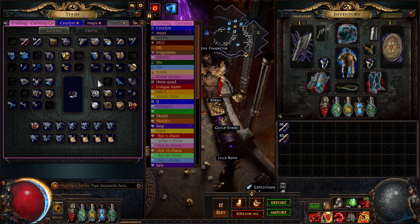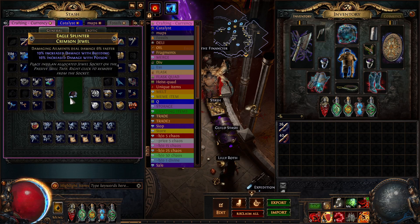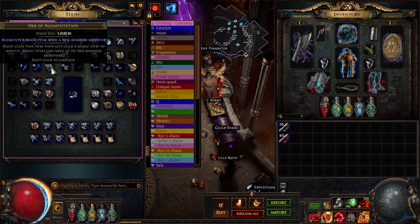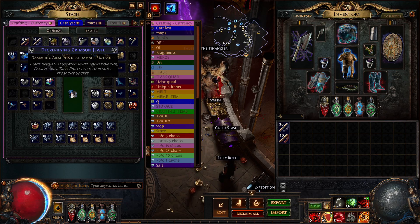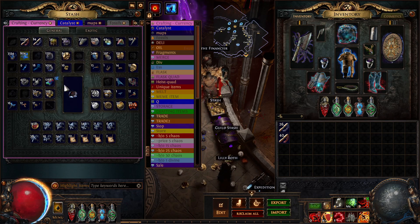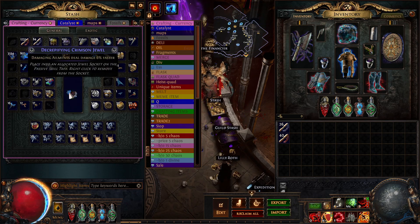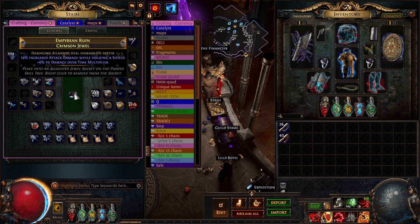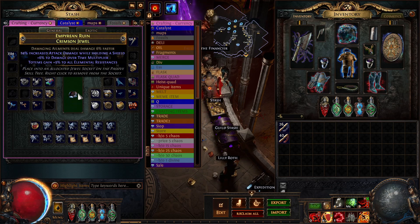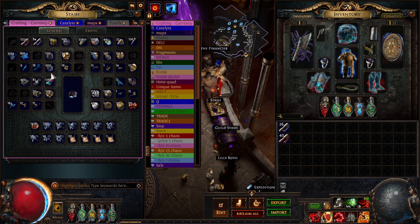We've got damage of bleeding — we're going to regal that. Poison damage, which is useless, so we're going to try again. Damage over time multiplier — regal. It's not the best, but we can exalt slam I guess. That's useless, so let's reroll.